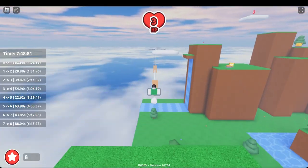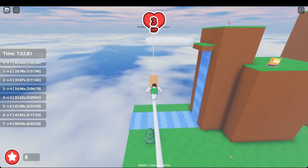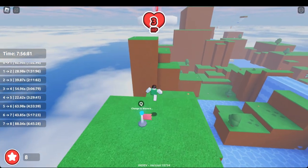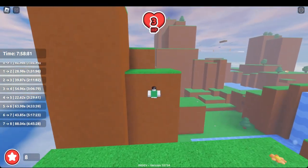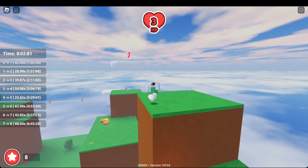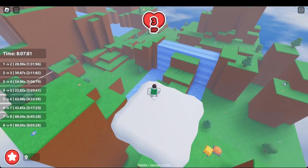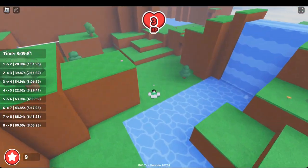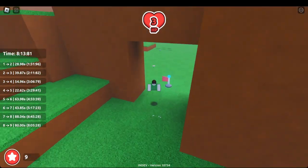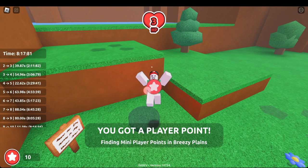The cloud level is on top of that pillar over there, and if you look over here there's a small obstacle course you have to do to get the player point on top of that cloud. Just jump over and ignore all these bots — you get nothing from killing them. The last player point is going to be at the spawn. That will be Breezy Plains World One — thank you for watching. There are also two pieces in the supply line.